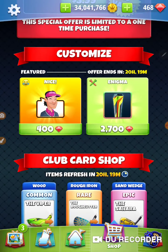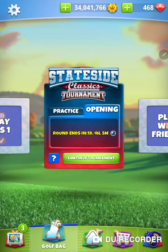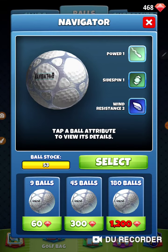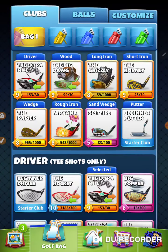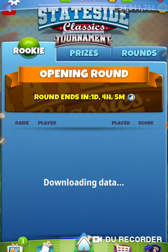There's a handful of epics that I'm really trying to work on. Let's pick the right ball — picking a navigator. And I got a grizzly, ready to roll. Off to the course we go.